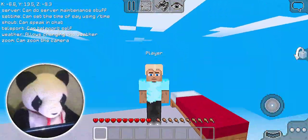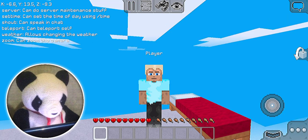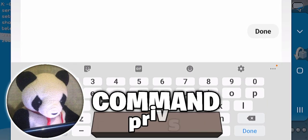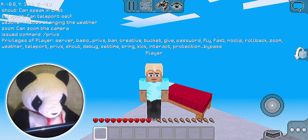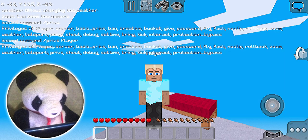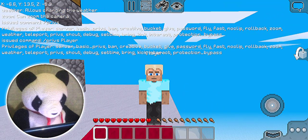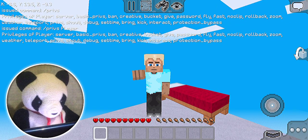If you want to know what kind of privileges a player owns — like Fly, Zoom, and other things like that — use this command: slash privs, then the player name. In the chat, it will tell you that player's privileges. If you want to know another player's privileges, just type slash privs and then the player name. I have all the privileges right now because I need them for this command video. That is how to check privileges. Moving on to the next one.